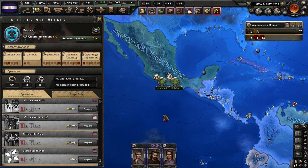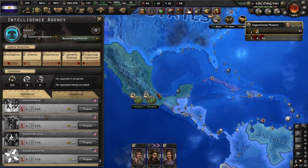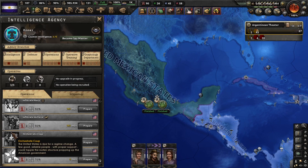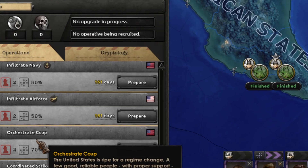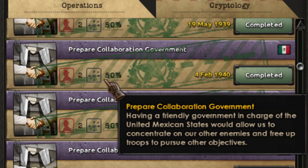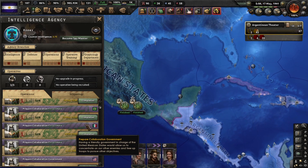The other option is to prepare a collaboration government, which will make sure that when you occupy the territory, you will instantly get 90% compliance — like I did with Brazil. Now I'm doing that with Mexico. For this you need the Resistance DLC. You put two agents there, make them work, and when they reach 50% you have the option to start a mission called 'Prepare Collaboration Government.' I have fired this operation on many countries and it's quite easy to do. You need to execute this twice and you will get 90% compliance when you take them.